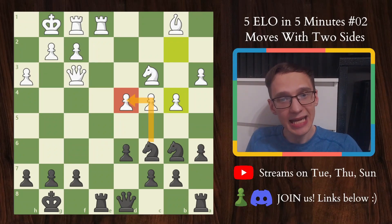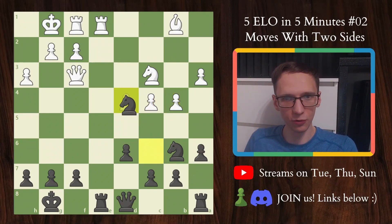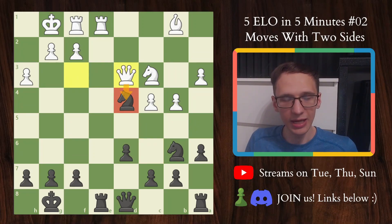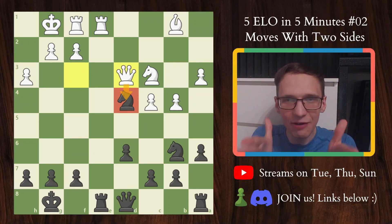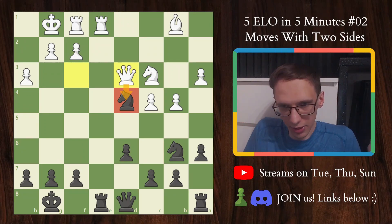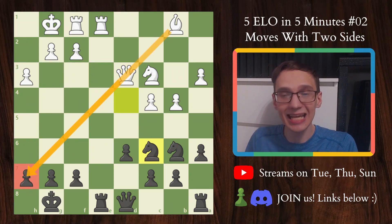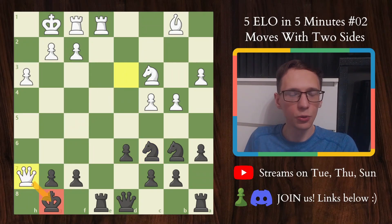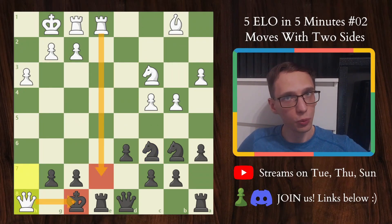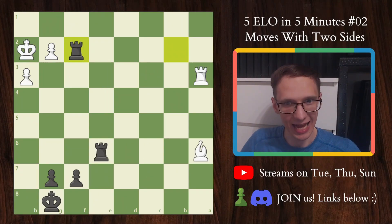Position number three is when we get attacked. Here black carelessly takes the nominally undefended d4 pawn, seemingly for free. But after queen d3, which is obviously staring the knight right in the face, black gets hyper-focused on the queen attacking the knight — like okay, I took the pawn, I'll just retreat the knight. But it's not going to end in just retreating the knight; it's going to end in mate in two. Not only did the queen attack the knight, but it also created a battery staring at h7 — bang, queen takes h7 check, followed by mate with the queen on h8.